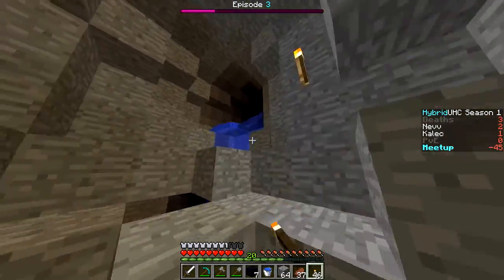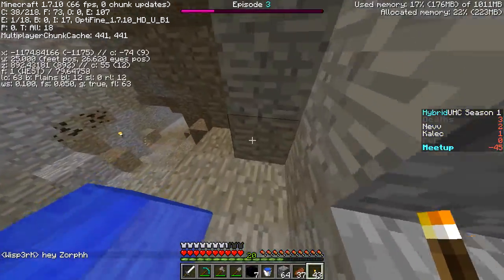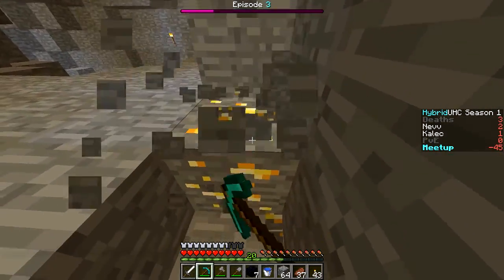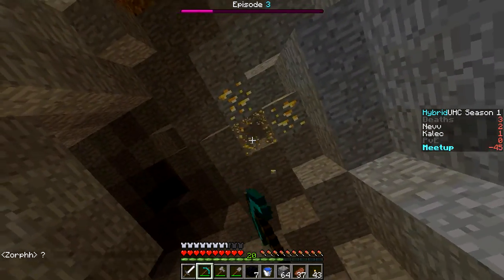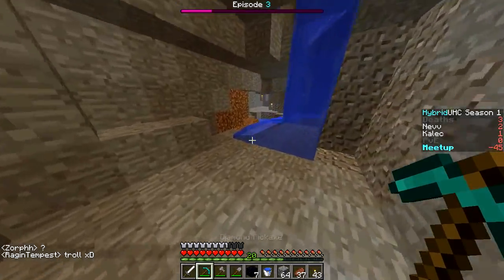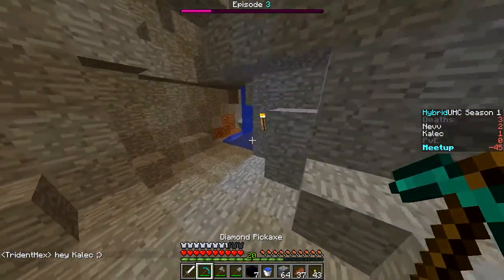Diamonds are kind of what I'm looking for to enchant — if we can get enchanted it would be so hype. What level are we on? We're on Y27, going down. We need to go further down — we're not going to find diamonds at this level. We can grab as much gold as possible — two more pieces, four more. Got that. Just keep going deeper. What do we got here — nothing, that was a dead end.